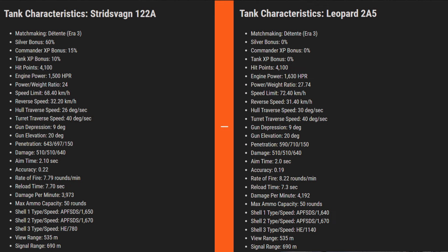Standard shells for Stritzwagen are 10 m/s faster at 1650 velocity versus 1640. Premium APCR has the same shell velocity of 1670. HE for Stritzwagen travels at only 780 versus Leopard 2A5's 1140 meters per second. View range and signal range are the same. As said, there are only slight differences - it's very close to the stock Leopard and you won't feel at a disadvantage.